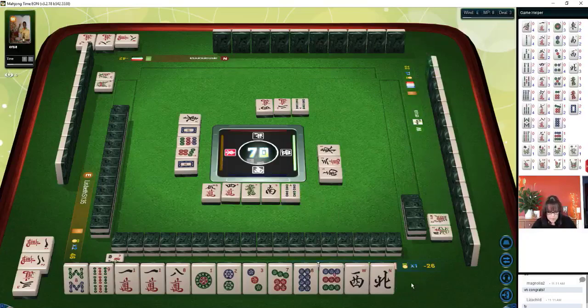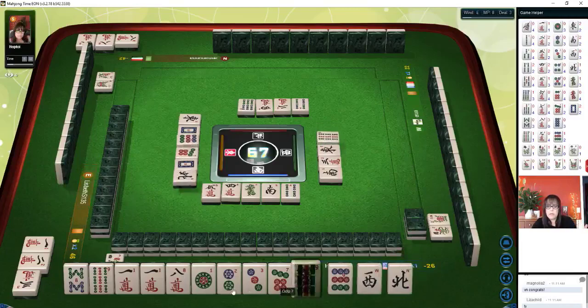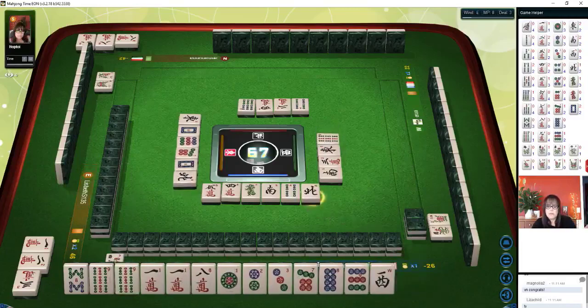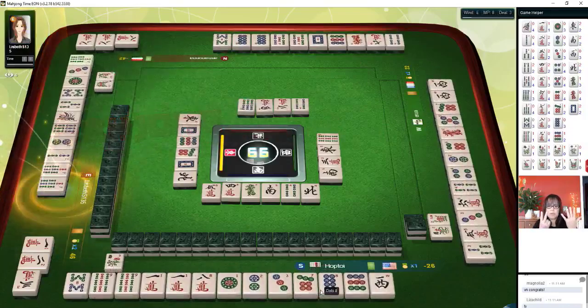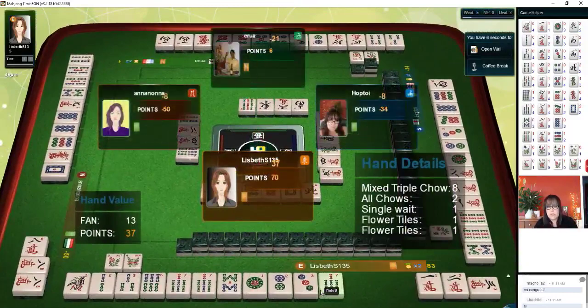Edge weight is number 77, closed weight is number 78, single weight is number 79. So if we plan this out — waiting on a seven bam could give us another point. Outside hand is four, terminal pung is five. There's another potential terminal pung — north wind. So outside hand is four, terminal chows is five, two terminal pungs would have been seven — but it's all for naught because somebody else won.